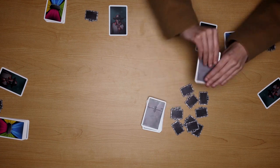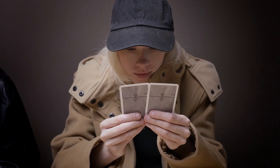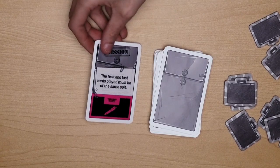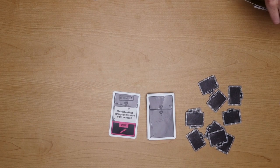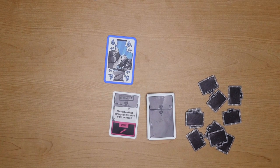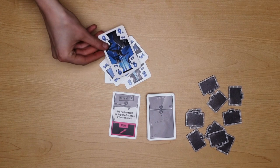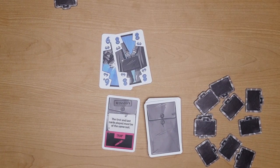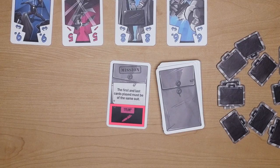Now let's play! The player to the left of the dealer will start the game. They will pick two mission cards from the top of the deck, read them privately, and place one face up on the table for all to read. The other mission card goes back in the box. That player will then place one of their playing cards face up on the table in whatever suit they want. Players then take turns playing one playing card each in that same suit. If they do not have cards in that suit, they can play whatever suit they want, but cannot win the trick unless they play the trump color, which is indicated on the mission card.